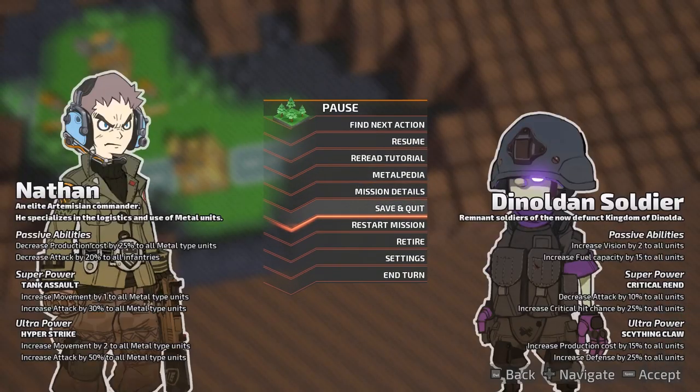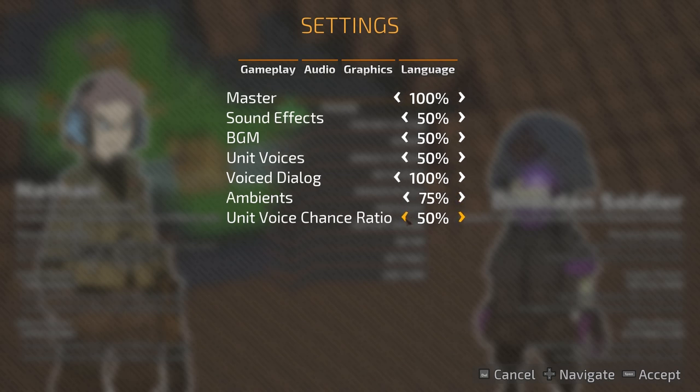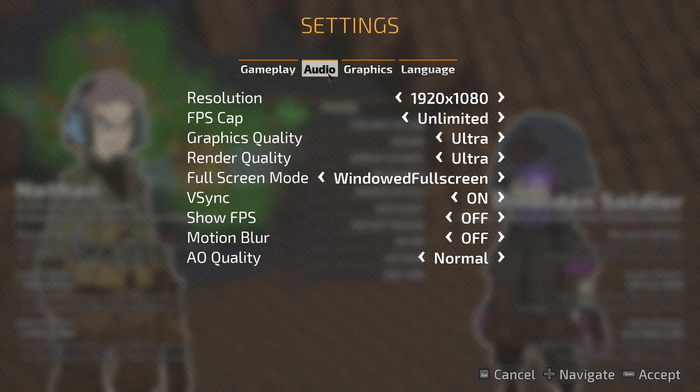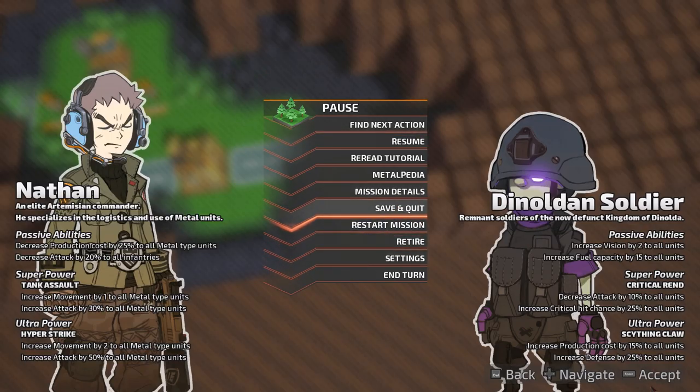Let me see if I can change the audio settings a little bit. I'm going to turn the music down so you can hear the audio. Unit voice chance ratio — I'll keep it on 50%; we want to hear it a little bit here and there. No motion blur. Game speed options: Normal, Relaxing, Instant. Dialogue auto-next — considering that it's actually fully voice acted this time around, where it was only partially voice acted last time, I guess I'll leave it on, even if it's kind of random.